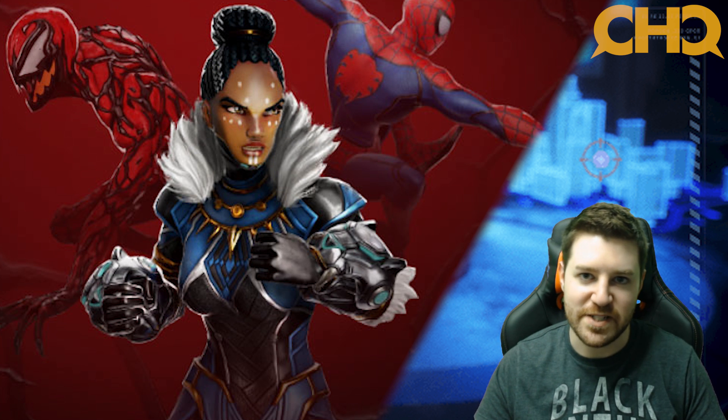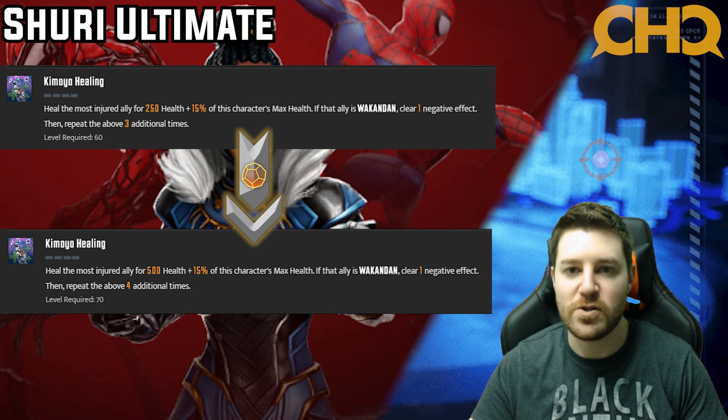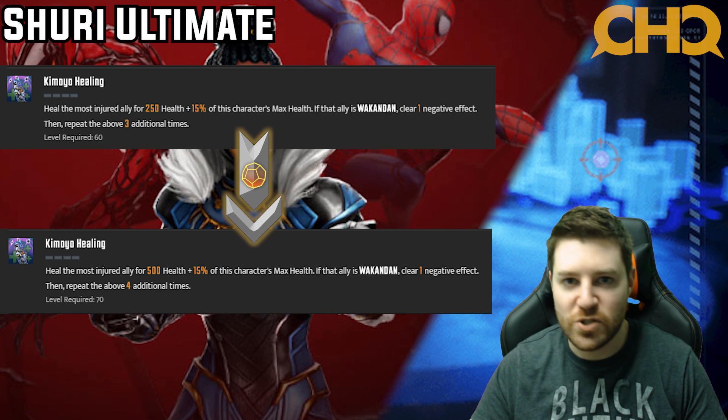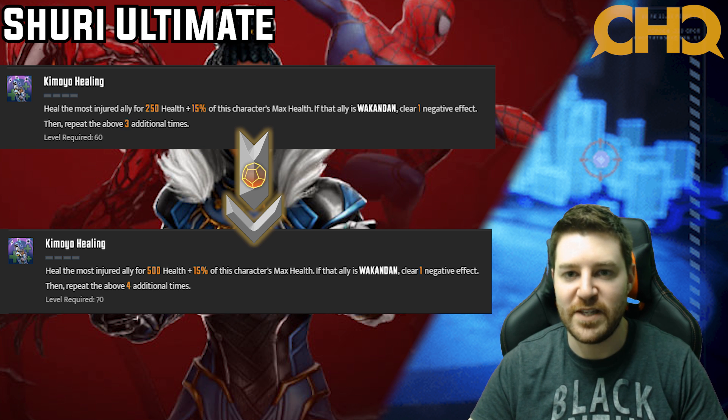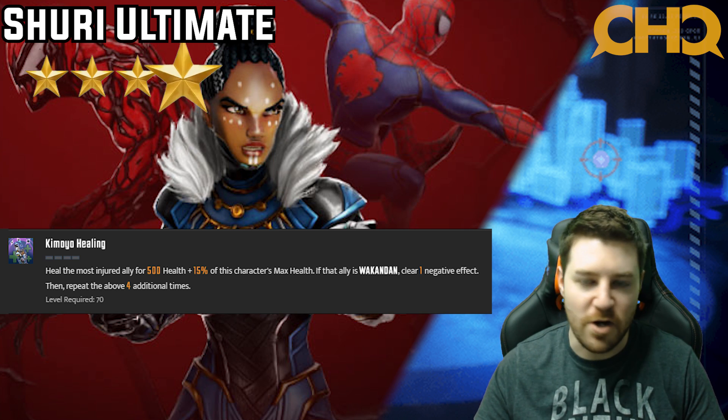Looking at Shuri's ultimate, the tier four upgrade adds 250 flat healing, which is terrible. However, it actually makes the ability repeat a fourth time instead of just three times. That is an extra negative effect cleared and an extra heal not just for 500 health, but also for 15% of Shuri's max health. The extra debuff removal and the extra chunk of healing is absolutely huge. Hands down, this is a four star — no brainer.